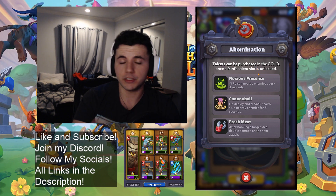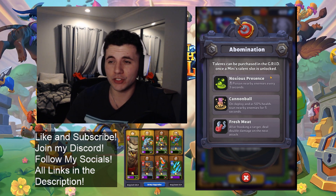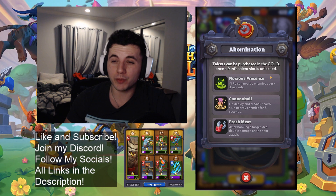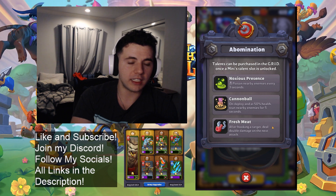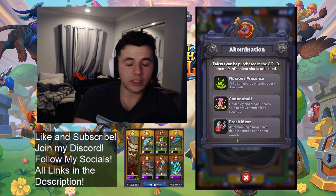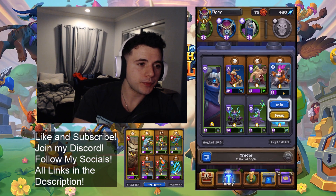He has three honestly very good talents. Noxious Presence adds poison — good against Uther armored units because he does essentially no damage to armored units otherwise. Cannibal makes him incredibly good at defense because after five seconds it's very powerful — it's also good during a push because when he drops to half health he stuns all the units hitting him. This doesn't do too much except under tower, but it's very good in a group to just stun the entire opposing army. Finally, Fresh Meat makes him deal double damage on the next attack after hooking a target — surprisingly very good despite his low damage because it allows him to basically one-shot a lot of units he otherwise wouldn't.